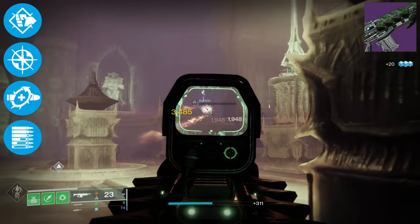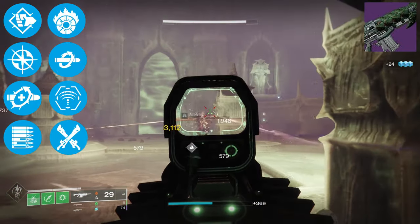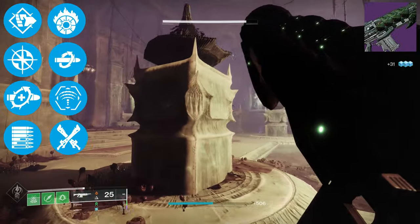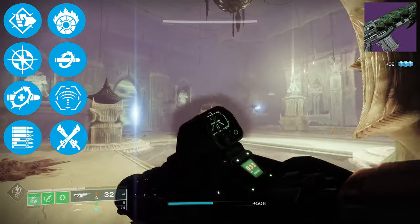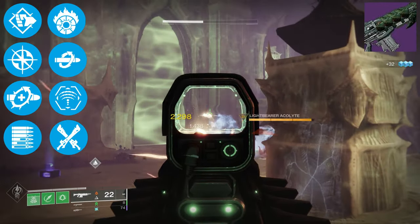I'd recommend the following to roll in Column 4: Incandescent, Kill Clip, Target Lock, or Sword Logic. You're spoiled for choice when it comes to perks on the Abyss Defiant, and I 100% recommend grabbing yourself a Raid Team so you can go and farm and then craft this auto rifle.